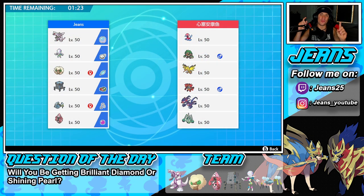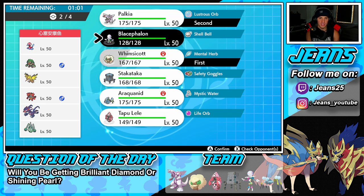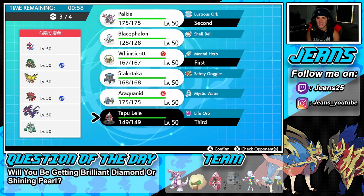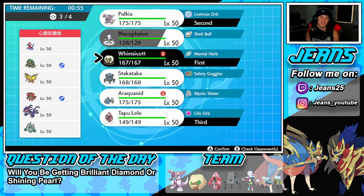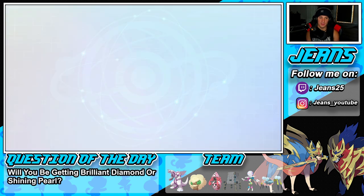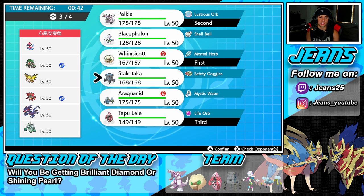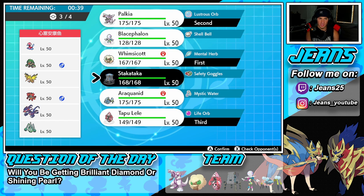Third and final battle coming at you guys, sitting at 1-1. We're going up against an Eternatus team alongside Porygon2, Gorilla Grodd, Zapdos, Incineroar, and Celesteela — a very strong team. I definitely want to lead with Whimsicott and maybe Palkia alongside it. I'll bring in Lele, and for the final Pokemon I'm thinking Stakataka — Gyro Ball, Rock Slide for STAB, Wide Guard, and Trick Room. Could work wonders. Let's rock out with Stakataka and try to get that winning record.